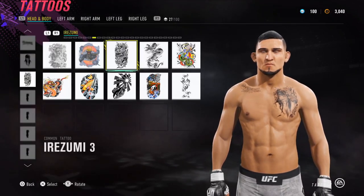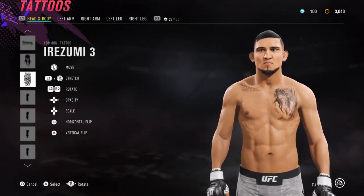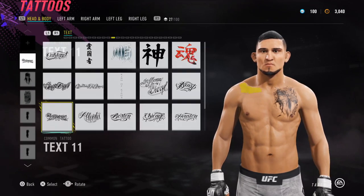Next up we have the base tattoo of the chest. We've got Irizumi number 3 which goes here, and then we've got Portrait's number 5 which is the lady — sits on top of that. And then over here I'll put 'downtown.'